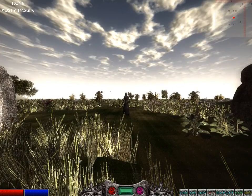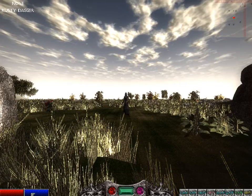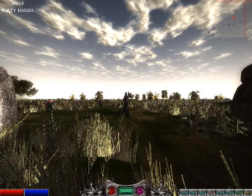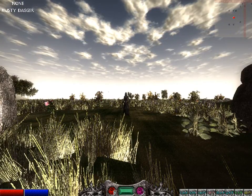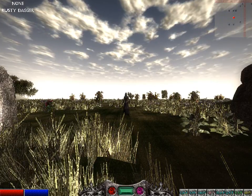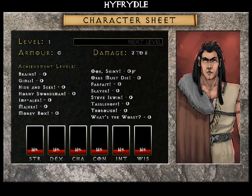I'll quickly go over the interface. On the left hand side down the bottom we've got a red bar and a blue bar — the red bar is your health, the blue bar is your mana. In the middle we've got gems, and these gems will light up when various things happen in-game. On the right hand side we've got Character — click on it and it tells you your level, a bar that fills up to the next level, your current armour value, how much damage your weapon does, and also in-game achievements which aren't Steam achievements but are quite nice to see.